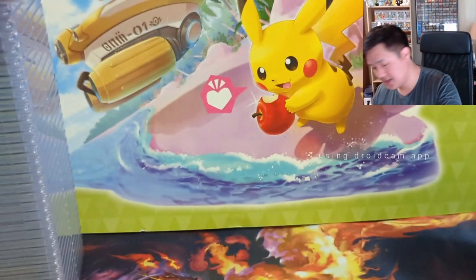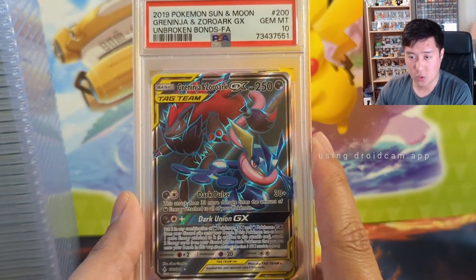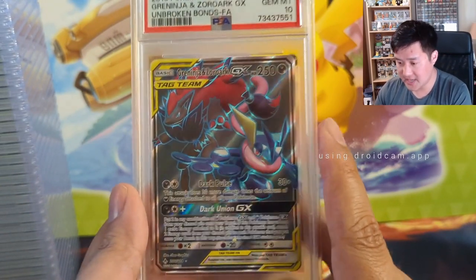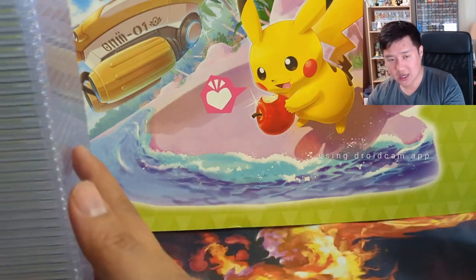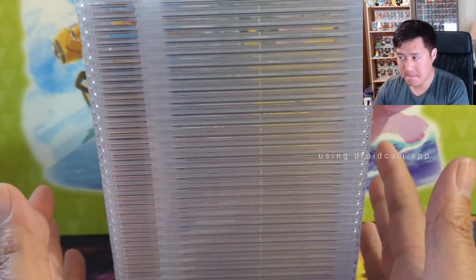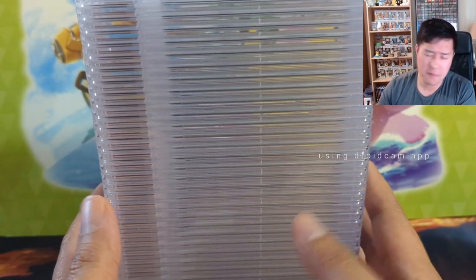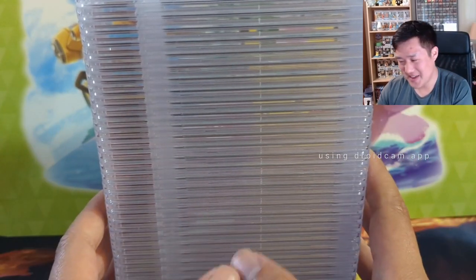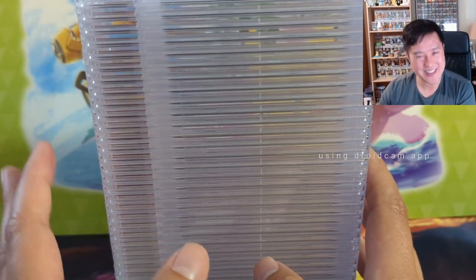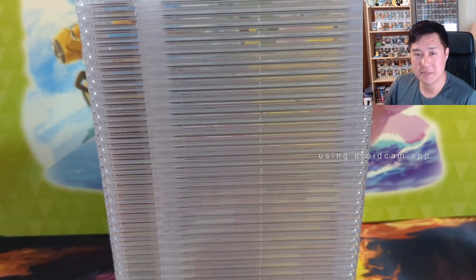Last but not least, we have one more tag team — the full art version of Zacian and Zamazenta — and we did pull the 10. Very happy with that. Congrats to everyone who got their grades back. I feel a little disappointed on my cards but maybe they're all appropriate. Let me know your thoughts about that Moonbreon — if I can be convinced that dot is on the case and not on the card, that thing is definitely going back in. As always, thanks for watching. I'm Ona Turtle and I'll catch y'all next time.